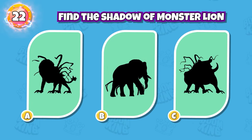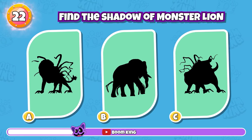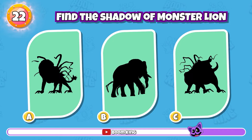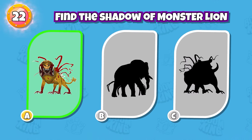Round 22 — find the shadow of Monster Lion. Correct, you have a really good memory.